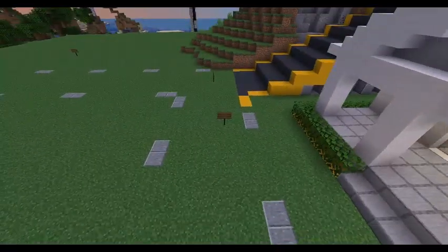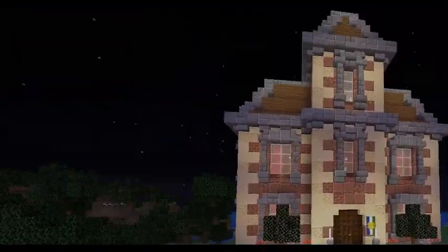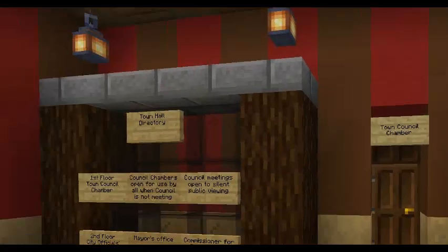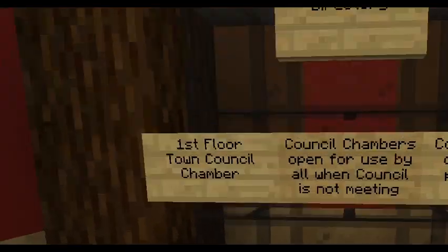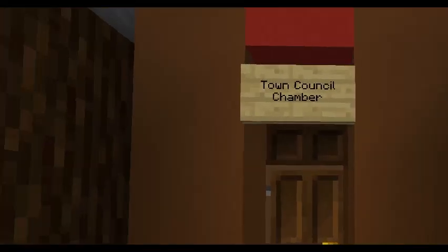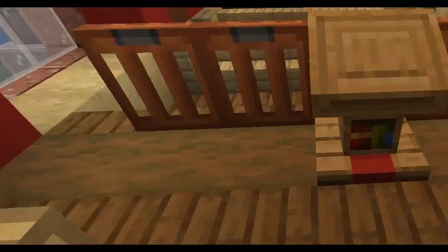I've built this town hall — I didn't do it on time lapse because I thought that would be really boring. I'll link the original design in the description. This is the town council chamber — this is where the mayor would sit, and then whoever else wanted to sit wherever. I really like this. Then there's the public bulletin board — nothing on there yet — and these rooms have no interior detail yet.